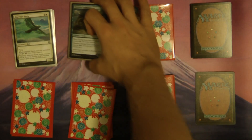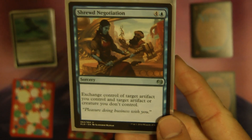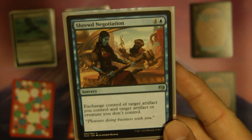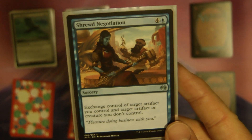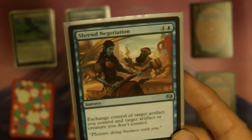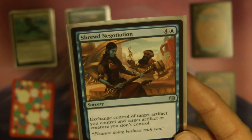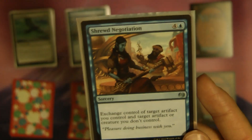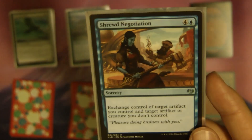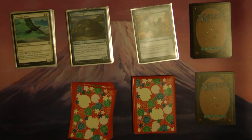Those are my remaining creatures. As far as spells go, somehow this was my one sorcery. I didn't get to use it, though I think it's excellent. Probably the only good way to run it was if I had more of them and more artifacts to trade off for other artifacts or creatures. I do think it's a good card, but I unfortunately just had one and never played it, so it probably could have been swapped out for something more useful.